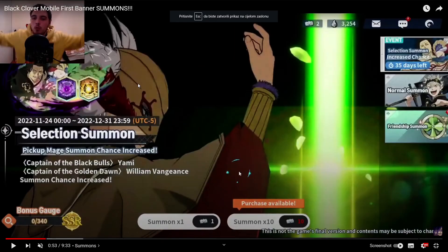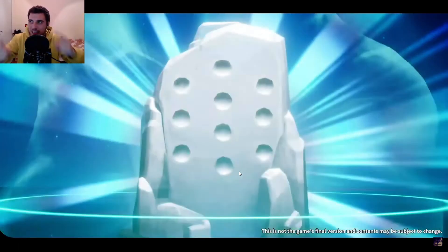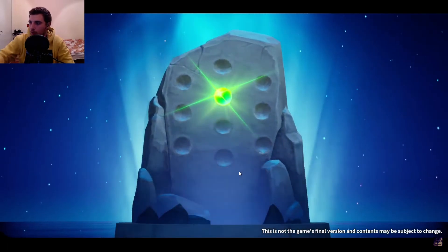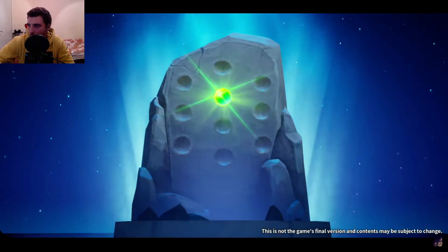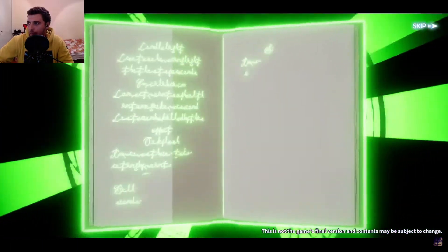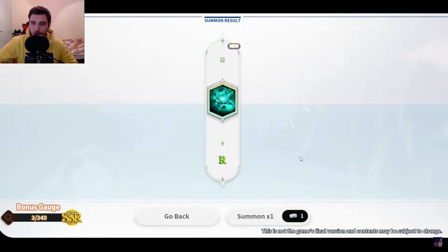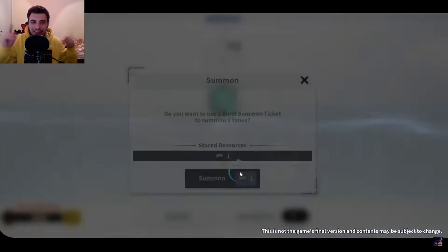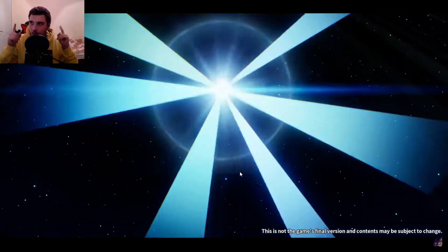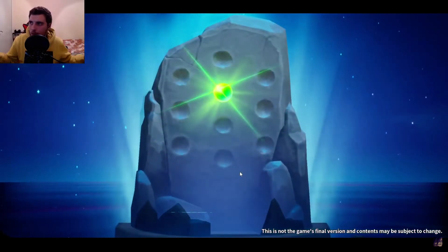Let me show you on one of my videos how the close beta summoning animation looks — nothing spectacular, right? Boom. This is what happens on a single summon. If you do a multi you get like 10 of those with different colors, and the purple one is SSR or something like that. Here I'm doing only single summons, but this is basically what the summoning animation looked like in the close beta.